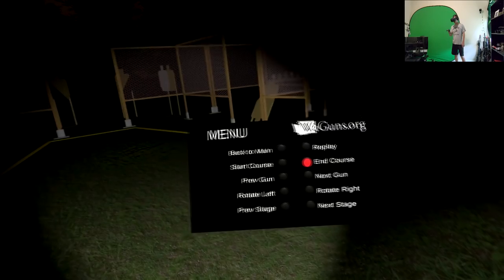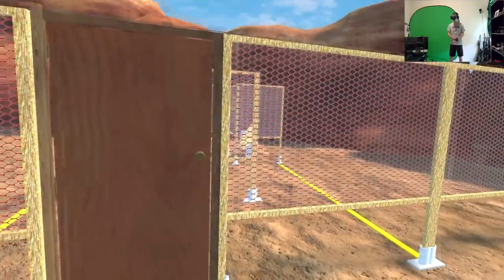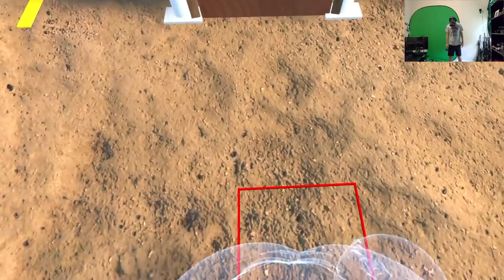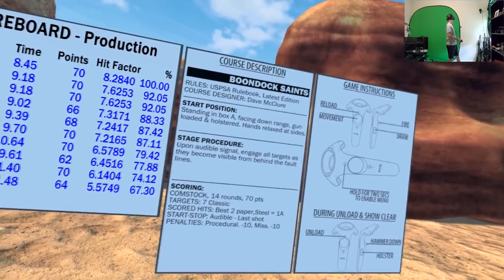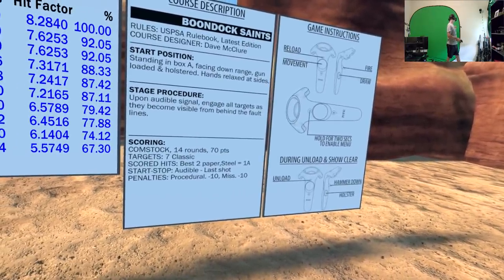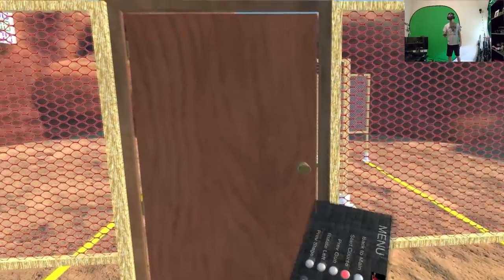Alright, let's go on to another one — there's got to be better ones than that. This is a USPSA medium course called 'Boondock Saints,' designed by Dave McClure. Start position is standing in box A, facing downrange. 14 rounds, 7 targets. Let's do this — this is going to be fun.